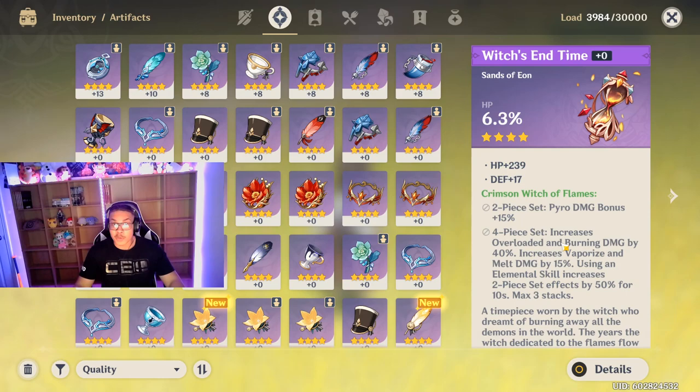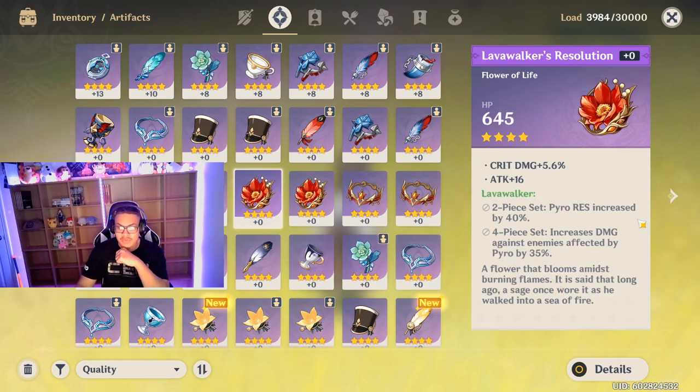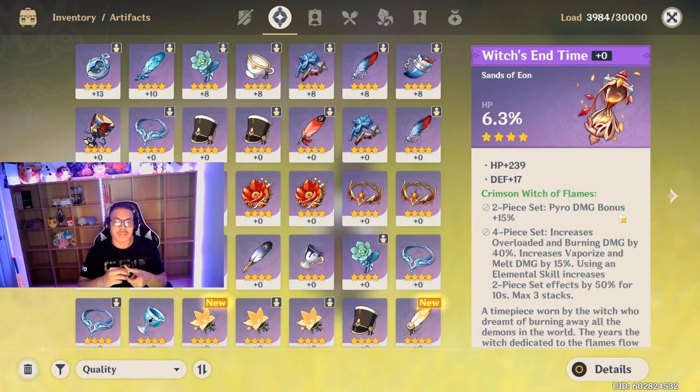This set is going to make her an absolute unit for damage — she's going to be a monster. I can't wait to see some big damage numbers. There's also the Lavawalker set as an alternative — its four-piece increases damage against enemies affected by pyro by 35% — but I'd recommend the Crimson Witch because the pyro damage bonus stacking up to three times for 10 seconds is just broken on her.